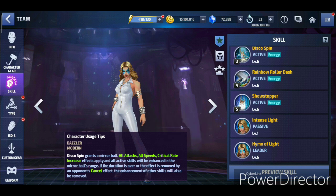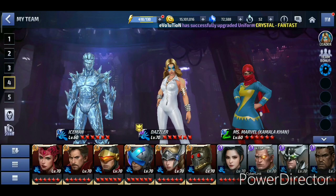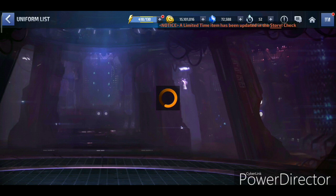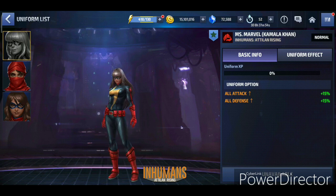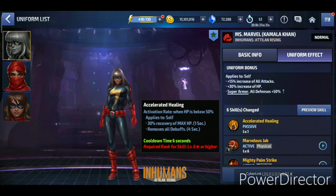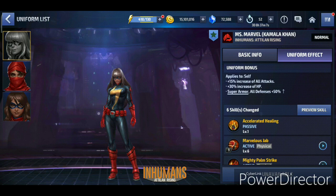Kamala Khan and Iceman both have the Attilan Rising uniform, although it's currently unavailable to buy in the pre-update APK. Kamala looks incredibly powerful compared to before. The uniform gives her 15% all attack and 30% max HP, which is great. Her passive changed from triggering below 30% HP to below 50% HP, now granting 30% bonus plus removing all debuffs - though debuff removal tied to HP threshold may not always be universally useful.